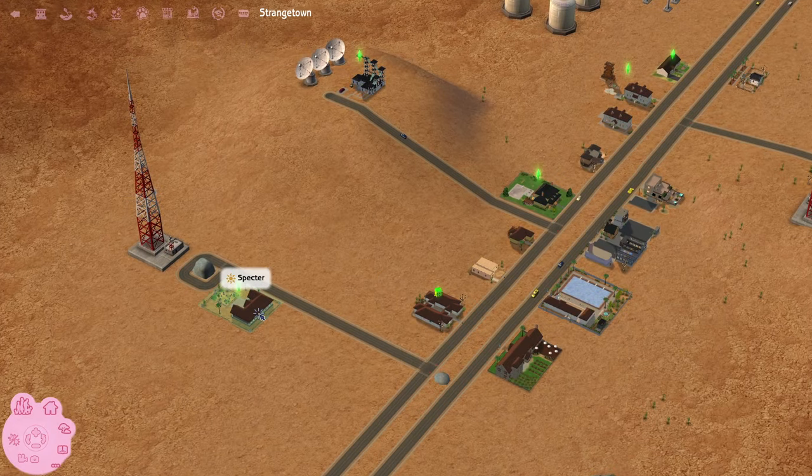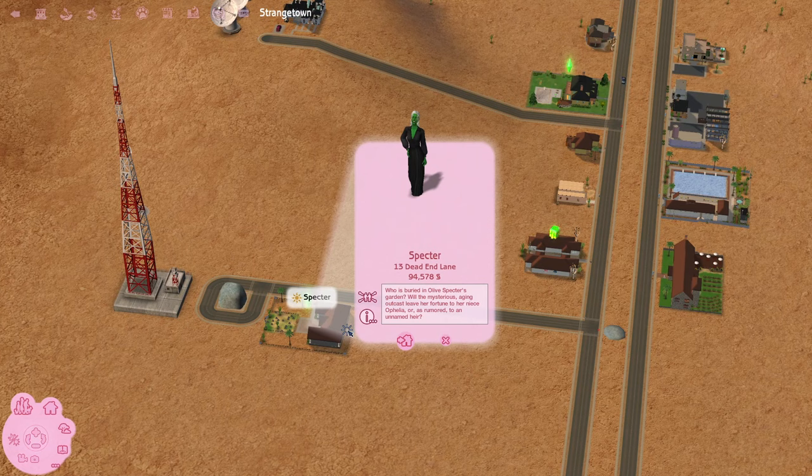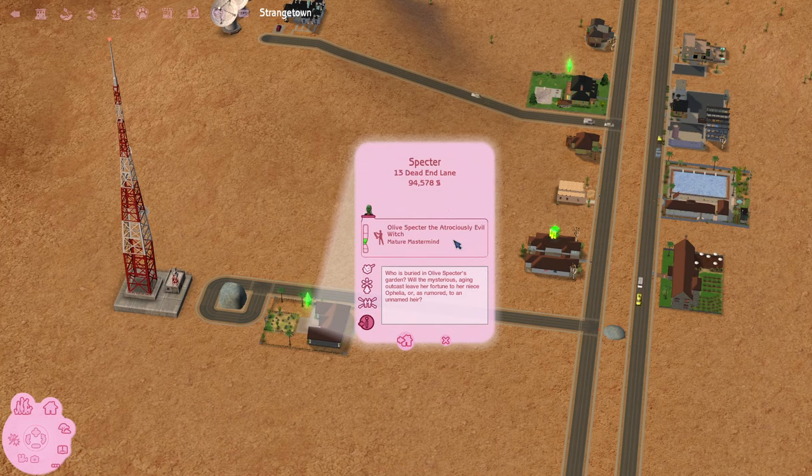Olive is still living right here in her little 13 Dead-End Lane house. She still has her cemetery. I haven't really done anything to change this house in any way, shape, or form, so it's going to look very familiar when we get in there. She is green, but I have downloaded a mod that is supposed to erase the witch overlay, so when we go in she should have her natural skin tone back. She is now known as Olive Specter the Atrociously Evil Witch, which is just perfect.